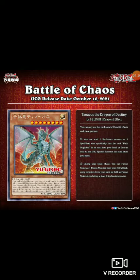I like that they made Timaeus into a monster. I'm hoping they give the other two a monster form as well. Timaeus the Dragon of Destiny is a level eight light dragon monster. First effect, once per turn: you can send one spellcaster monster or one spell that specifically lists Dark Magician in its text from your hand or face-up field to the graveyard to special summon this card. It has a special summon effect which is nice — you don't have to tribute.